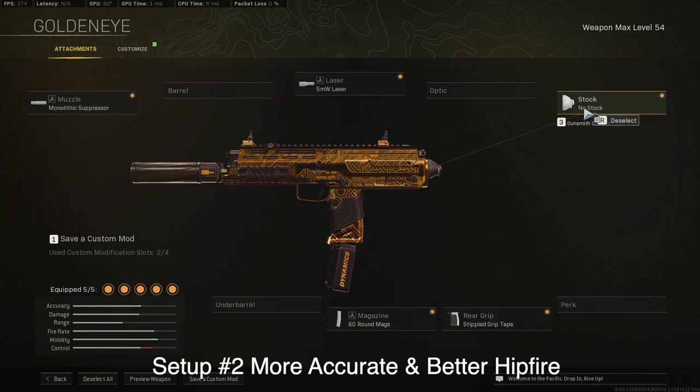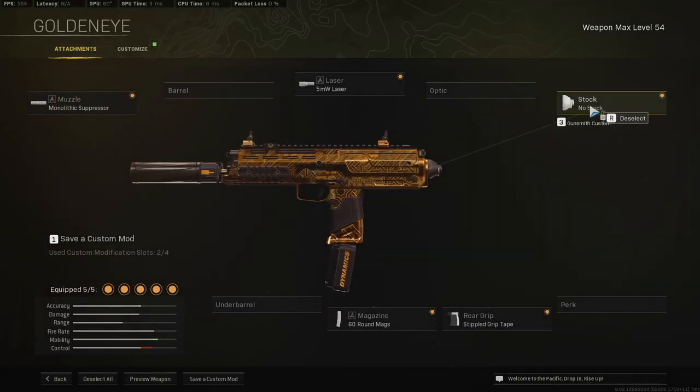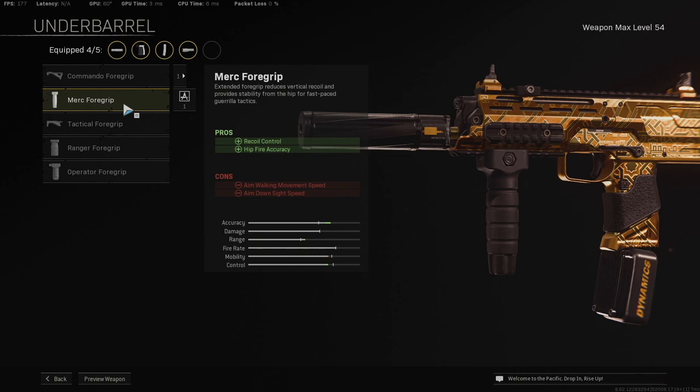The secondary way to set this up would be to use a different stock. I really don't think using any of the stocks makes sense unless you're using no stock. By removing no stock, you lose some mobility — you're getting good mobility but losing accuracy, range, and control. But it's still a good setup. Removing it allows you to use the Merc Foregrip, which in turn increases control, a lot of accuracy, better hip fire accuracy, and range. The only thing you're really losing by using this instead of the removed stock is mobility — sprint speed and sprint to fire speed will be a little reduced, but hip fire accuracy, range, and control go up significantly. If you want to be blazing fast and moving around corners, remove the stock. If you're less aggressive or more concerned with accuracy, use the Merc Foregrip.